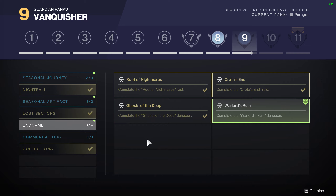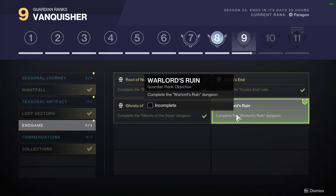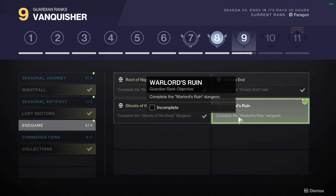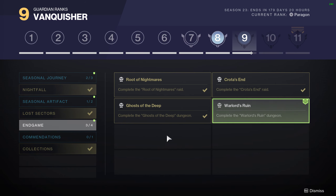For the Endgame, you'll have to do all of the normal Endgame things — Root of Nightmares, Crota's End, Ghost of the Deep Dungeon, and Warlord's Ruin. If you've already done these, they will count from last season. Warlord's Ruin is the only new one that needs to get done. I haven't had the time yet to do the dungeon myself, but when I do, that'll knock that out for me.